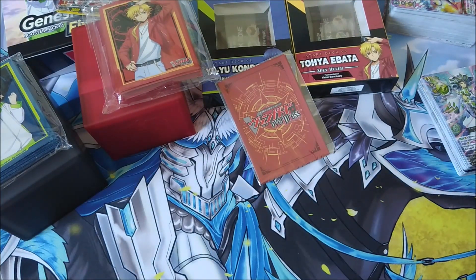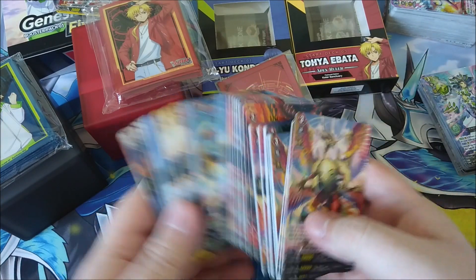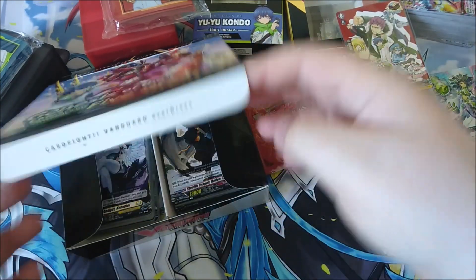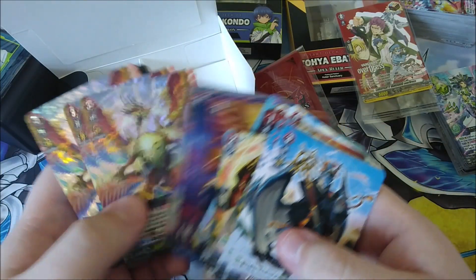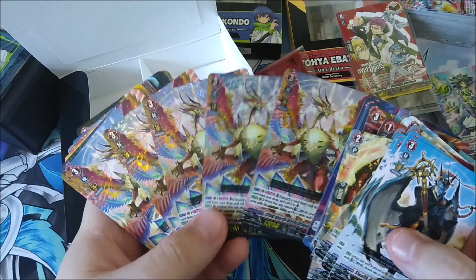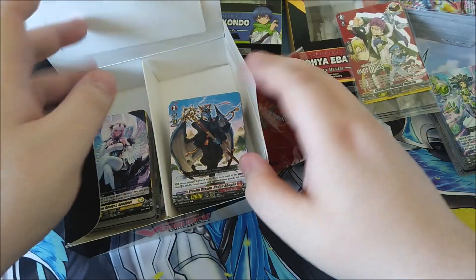I also wanted the foil chickens for Nirvana, so now I have a massive pile of Nirvana start deck stuff as well. I got the foil Nirvanas from the start deck since they're cheap enough. So yeah, I got the foil Nirvanas — foil chicken boy, which is very nice. Anyway, that's going to do it for the video — that's basically an update on where I've been. I haven't played too many full games of Overdress physically yet; I've mostly been playing scuffed deck versions and only recently got my main cards.